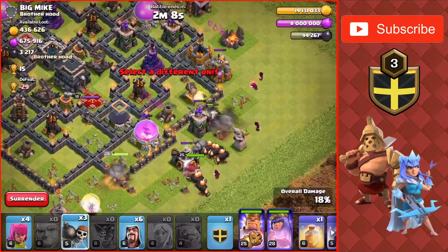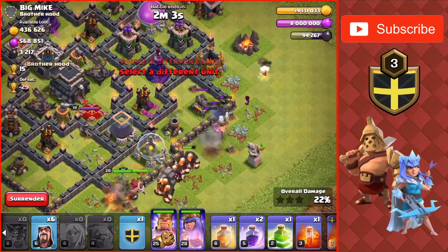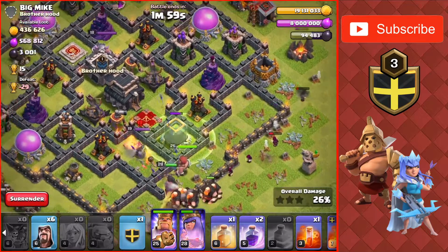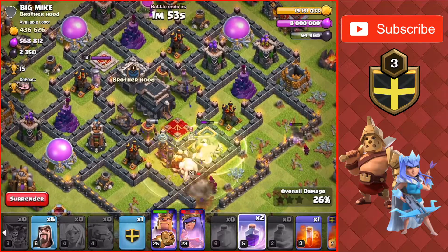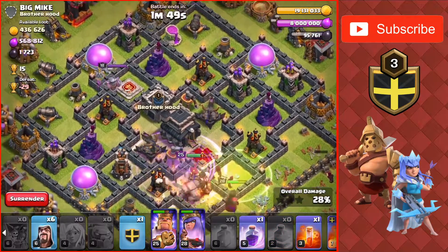Putting down the main army since I've made the funnel. Wall breaks make it so they don't have to go all the way around the wall I broke at the start. Queen's almost dead but they take out the defenses attacking her, so she's going back up to full health.